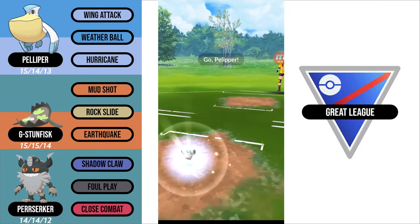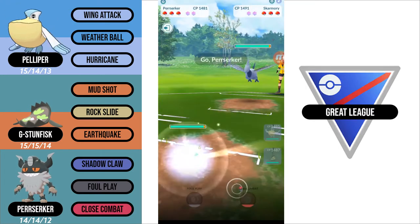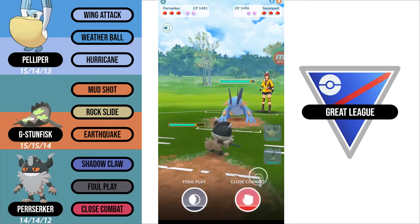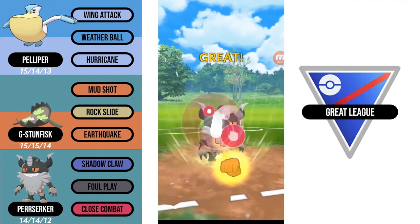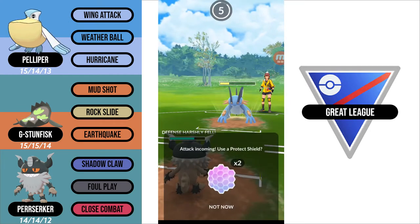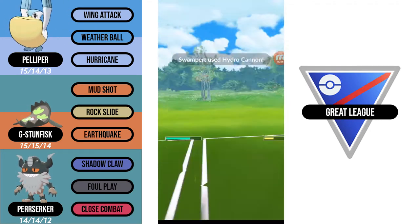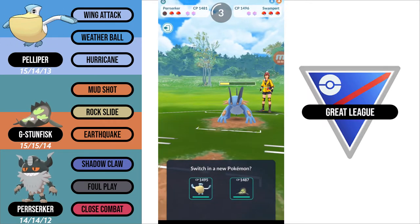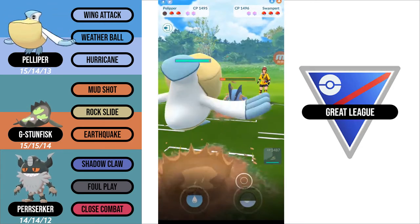In the first match, I lead Pelipper and my opponent leads Skarmory. This is a losing matchup for Pelipper, so I swap into my Perserker and my opponent responds with Swampert. I'm going to try to force a CMP tie by throwing my Close Combat right as they get to a Hydro Cannon. The Close Combat does land and does a lot of damage, so now I'm happy with just letting my Perserker go down, and I'm going to farm down this Swampert with my Pelipper and gain a lot of energy.